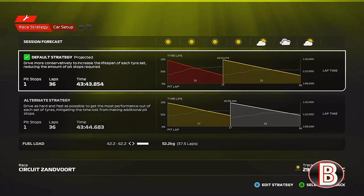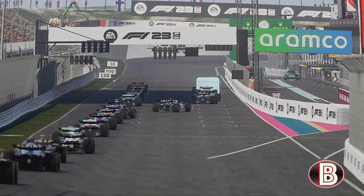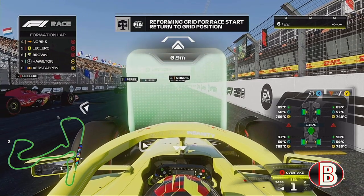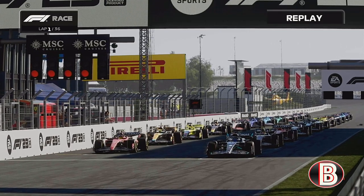Not good news for the Dutch fans - Max Verstappen is all the way down in 8th. If he wants to win on home soil he's going to have to do a very good drive today. He did win from 14th back in Spain, but strategy-wise we're going to be starting on the softs going to the mediums. I do like this track - it's very hard but it's a lot of fun on this game, and our car has been very strong in the middle sector.